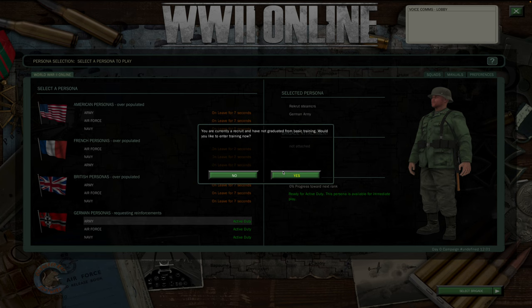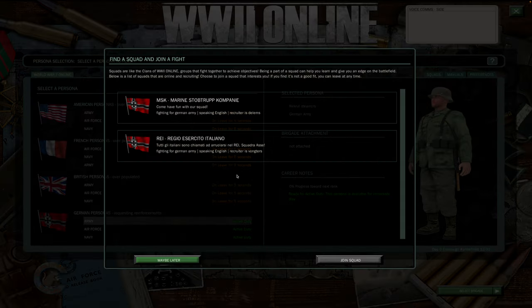If we know most of our players, we're going to hit no. Now this is a 'would you like to join a squad' prompt. It's highly encouraged that you pick a squad to join.